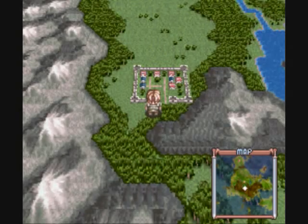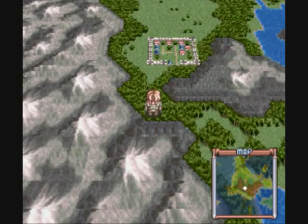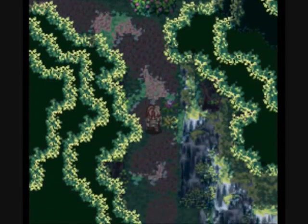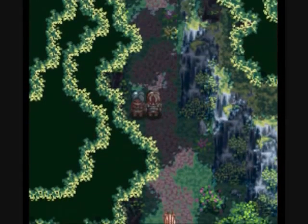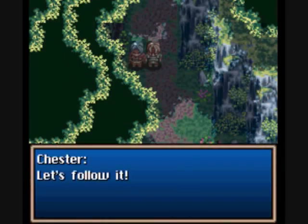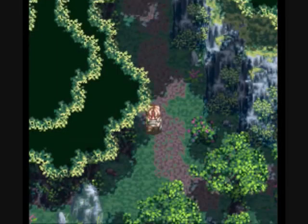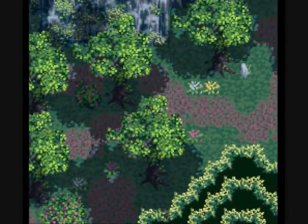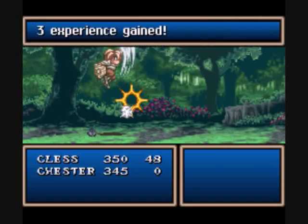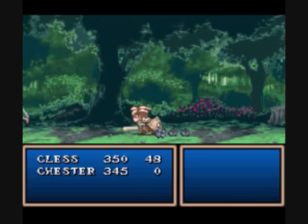So let's continue on with the story and head down south. Here's the forest. There goes a boar — let's follow it. You just want to follow the boar, head around. You can go south but you want to go this way. Just some bees — easy enemies. Take them out.